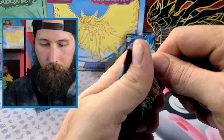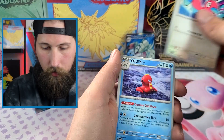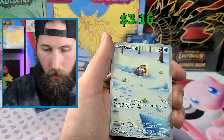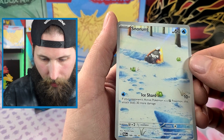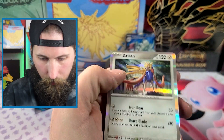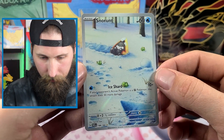Code card, Parasol Lady, Porygon 2, Arboliva, Golduck, Dondozo, Orbeetle, another Cloak, reverse Wimpod — full art Snowrunt! That illustration is so cool looking, that's beautiful. And Zacian — this dude just having the time of his life rolling around in the snow. That's awesome.